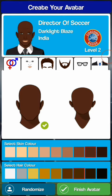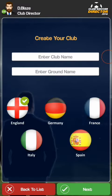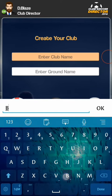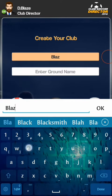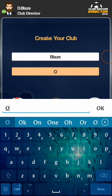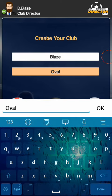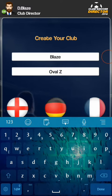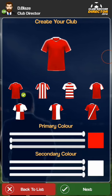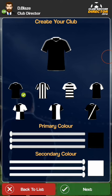I will just randomize this. Let's create a club — club name... I like black and white, so I will just turn this into black.